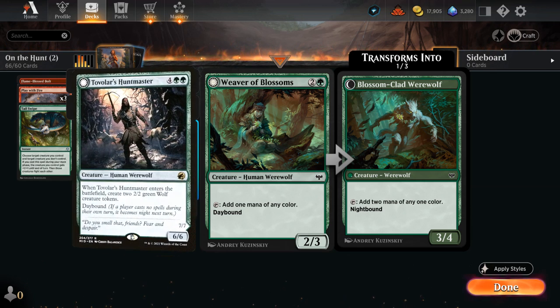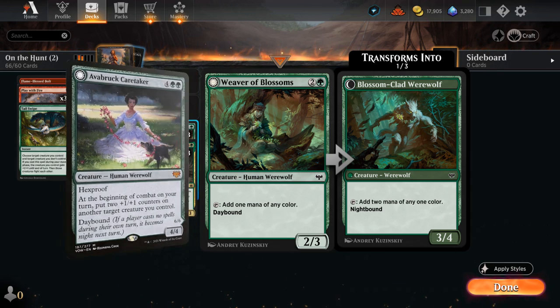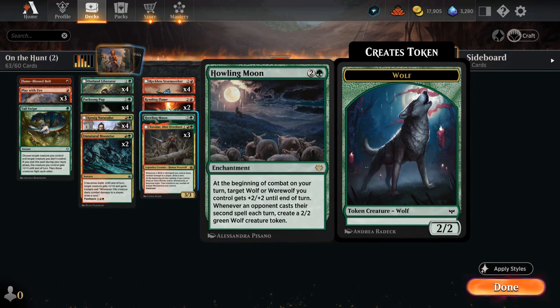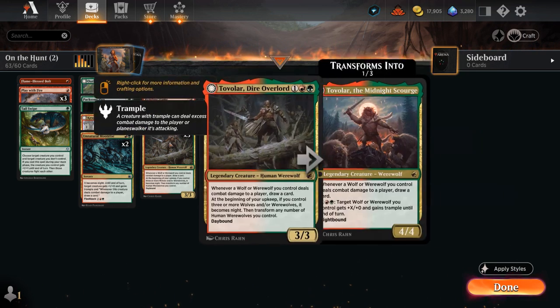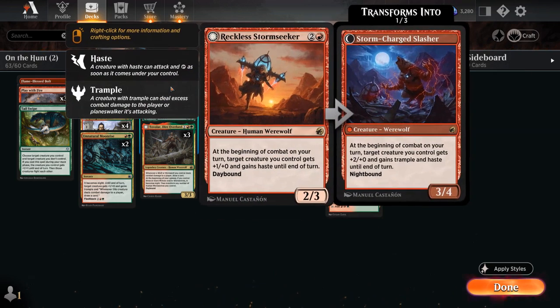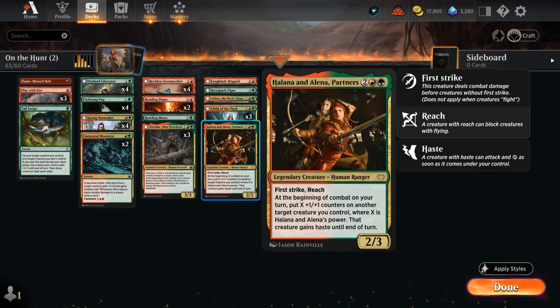There are some powerful six-mana werewolves—Tovelar's Huntmaster, the Caretaker—but we're going for a slightly more aggressive build, so Weaver of Blossoms isn't needed. We keep one copy of Howling Moon, an enchantment that can give a wolf or werewolf plus two/plus two, and if the opponent casts their second spell each turn we make a 2/2 green wolf token, punishing them for switching back to daytime. At four mana, Partners is still very powerful despite not being a werewolf, and has great synergy with Stormseeker.